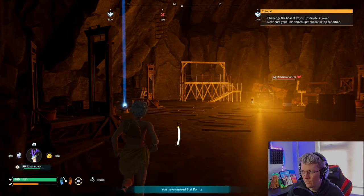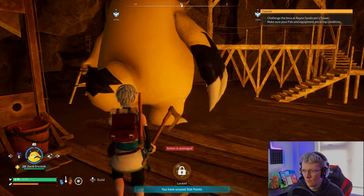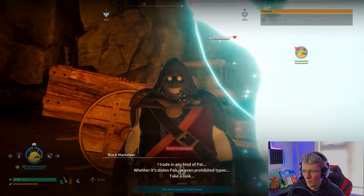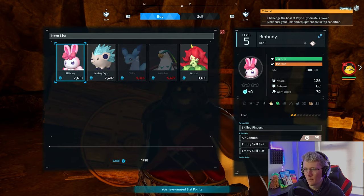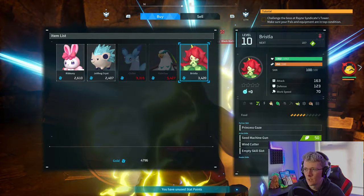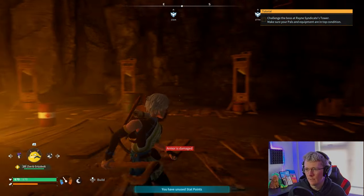Let's go back to the desolate church and head over to the merchant one more time. Okay, we're back at the black market and we're going to try this again with Zoe and Grizzbolt. Command: attack aggressively. We're in the menu now — so let's see, this seems to be working still. What we can buy: Ribbunny, Jolt Hog, Chillet, Galclaw, and a Bristler. So this still works — that definitely still works.